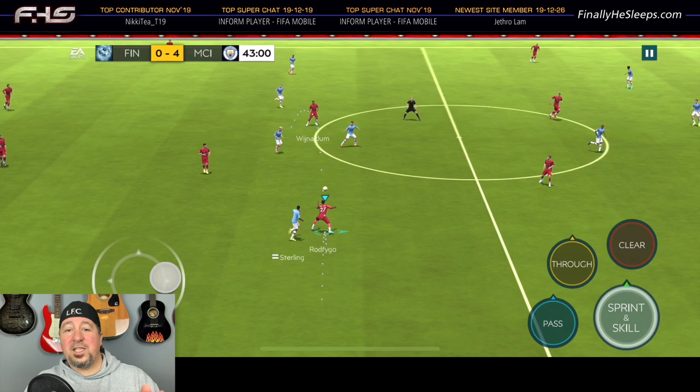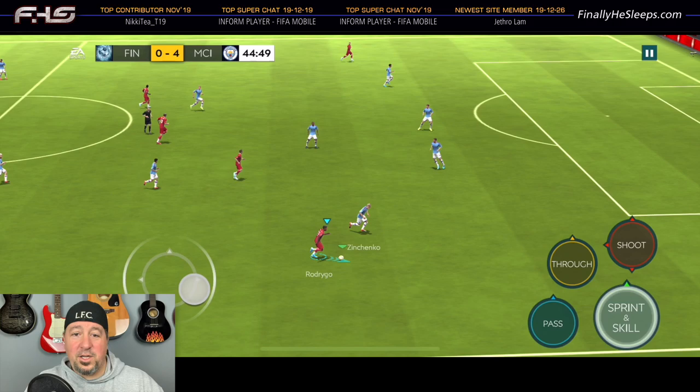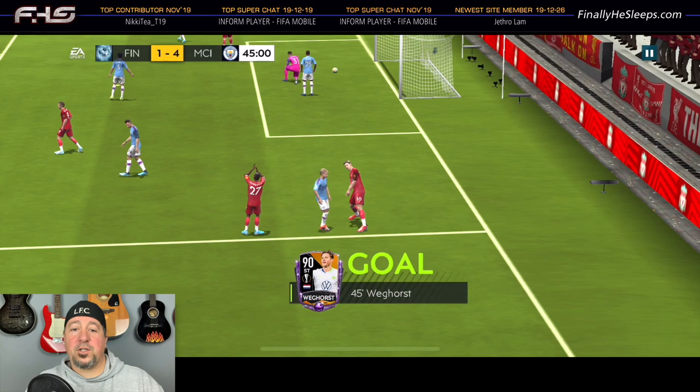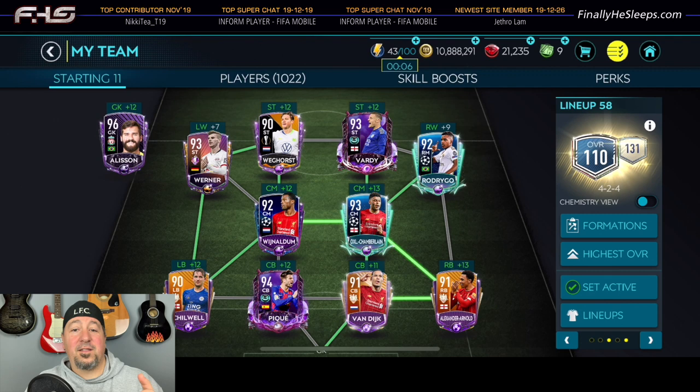What I wanted to do was show the strategy I used to complete this event with three specific players, all available for purchase in the market - no need for any training whatsoever. The higher your boost will help, but I wanted to show how anybody could beat this squad just with the coins to buy the players straight out of the market. In fact, the main five players on attack are all purchasable without any training.